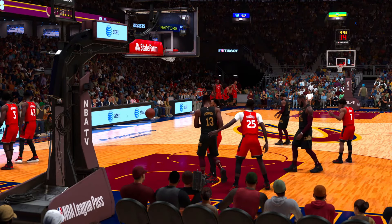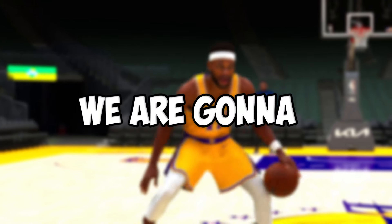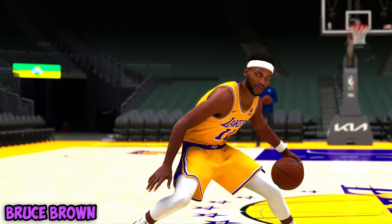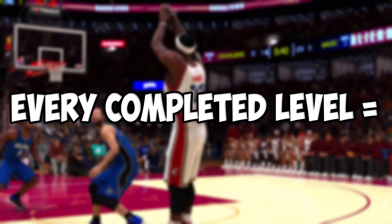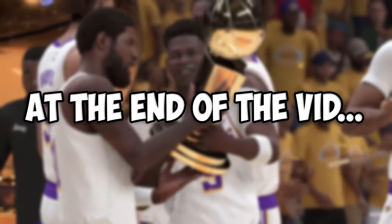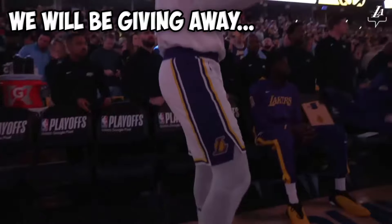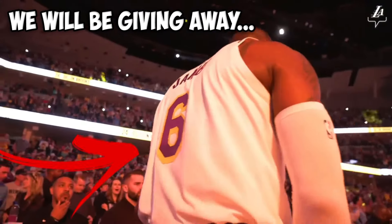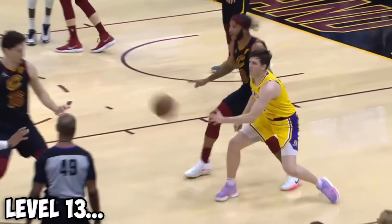Because we completed level one, we're gonna add Bruce Brown to the Los Angeles Lakers. Every level that we beat, we get to add a player onto the Lakers roster, and at the end of the video we're gonna try to win a championship with that team. If we fail, we're gonna give away a LeBron James Lakers jersey. Let's get into the next level.